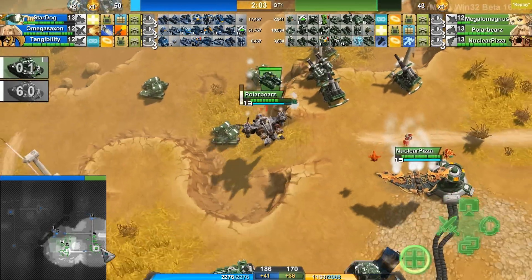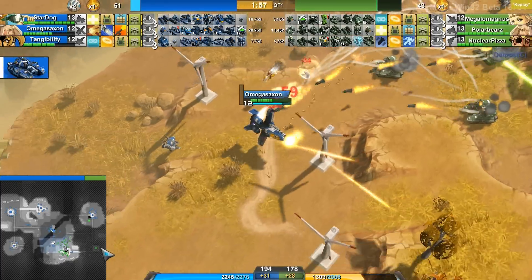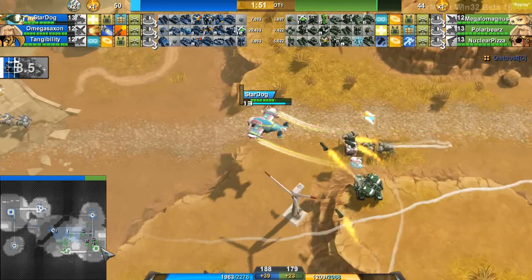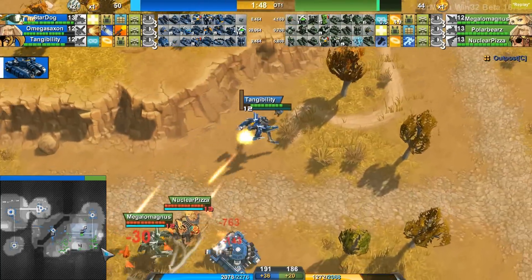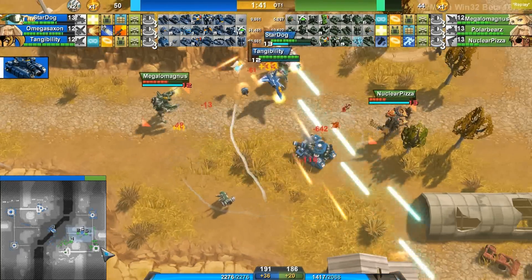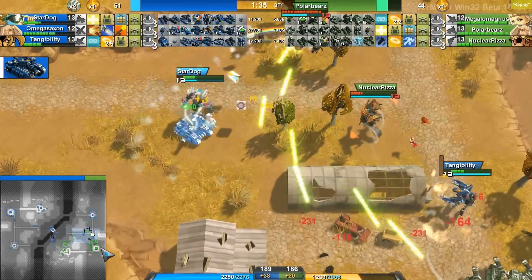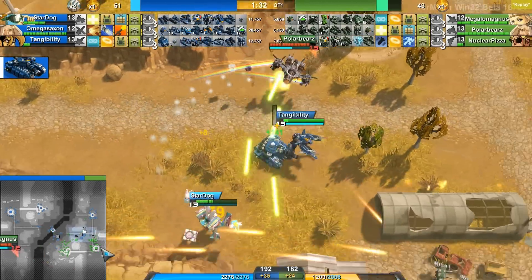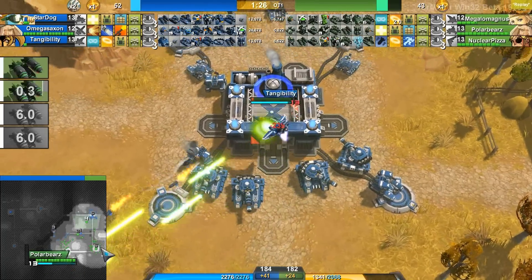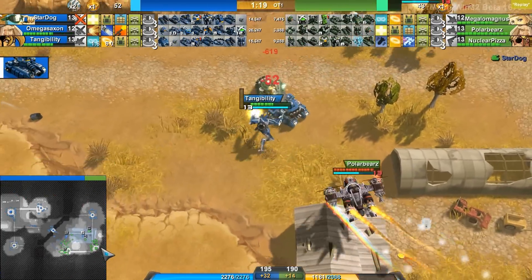Megalomagnus is trying to scare Omega Saxon away, but he probably would've run away anyway because those Goliaths were going to put enough damage on him to get that kill. Stardog and Tangi are causing a lot of trouble for Green team here with this Goliath — Stardog is healing it up, but it's almost dead. Nuclear is trying to hit Stardog with that Mantis strike. Tangi is also very low on life — trying to cloak away back to his outpost. Polar Bear was not able to finish him off — that Tickle Cannon was not able to finish him off on that liftoff.